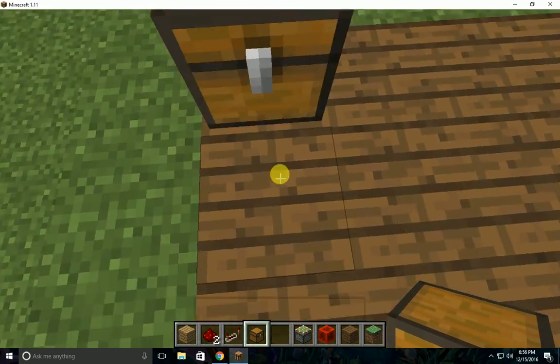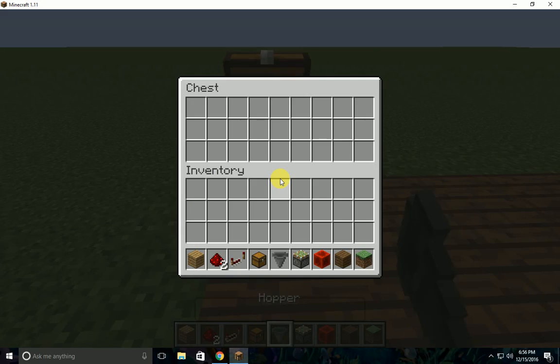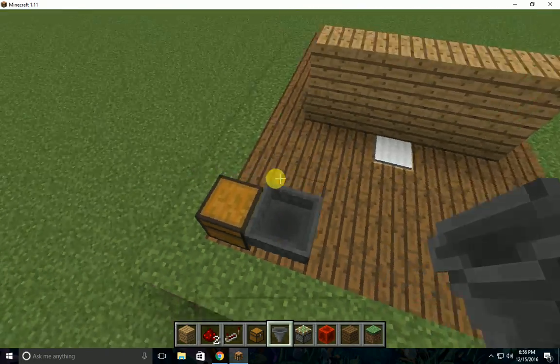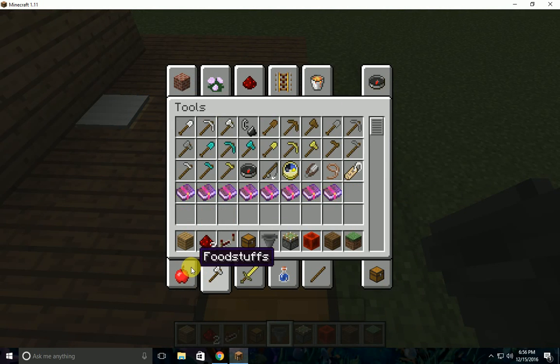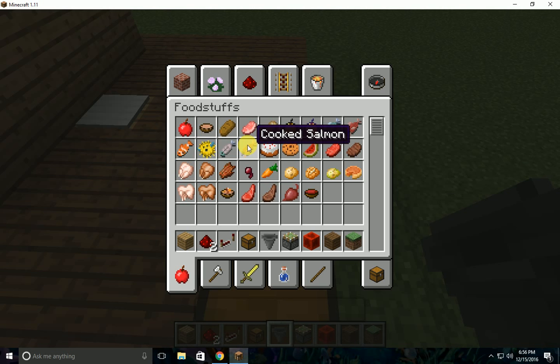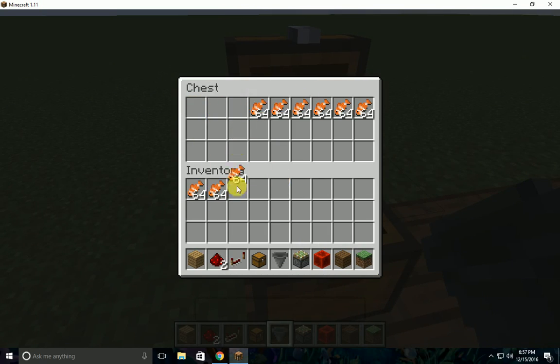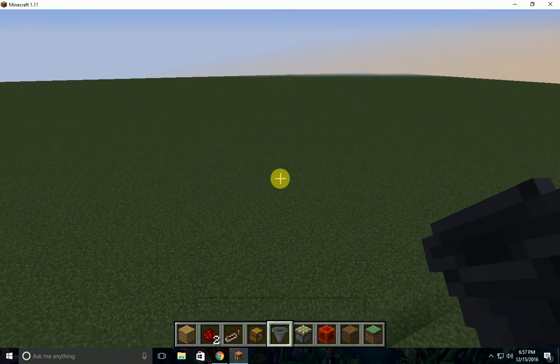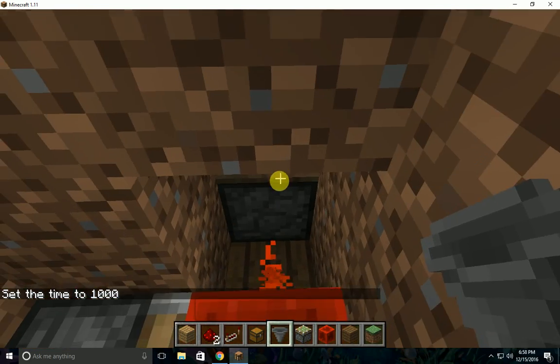I don't need the dropper anymore. It looks the best. So now I've grabbed an array of clownfish — remember that you need to fill this up to the fullest.